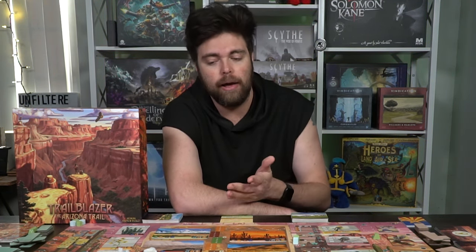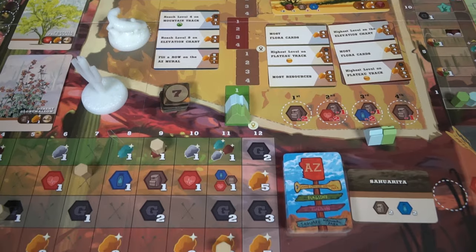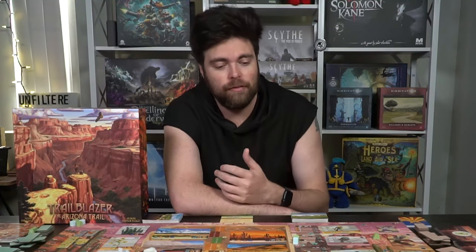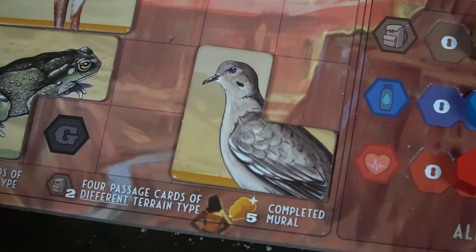This is a large trail about 800 miles where you'll be traveling through plateaus, plains, mountains, and grasslands to see the wildlife, the flora, and the fauna. You'll go through eight weeks and encounter all different types of things, utilizing your player board with tetrominoes, and keeping track of your water, health, supplies, and currency. Your objective is to gain as much Arizona grit and gold as possible — gold minus grit at the end determines the winner, but beware of the gila monster. Let's talk about setup, how to play, and then my review.